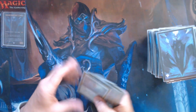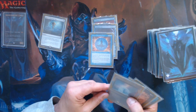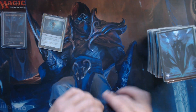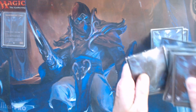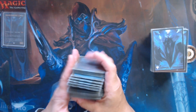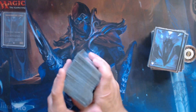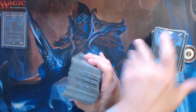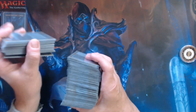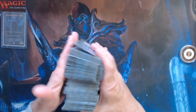Free mull again — we have Sensei's Top, Brainstorm, Cyclonic Rift, Force of Negation, Counterspell, Yawgmoth's Will, Thassa's Oracle. No land — it's an easy hand to ship back to six. Mulligan to six — sometimes that happens, you don't necessarily get what you want. You need to aggressively mull this deck to try and get some fast artifact mana out so you can cast Talion, same as other high-powered cEDH decks.